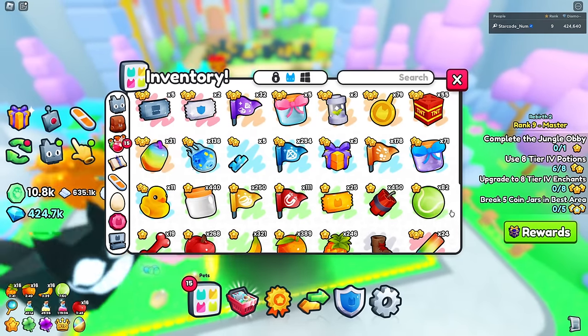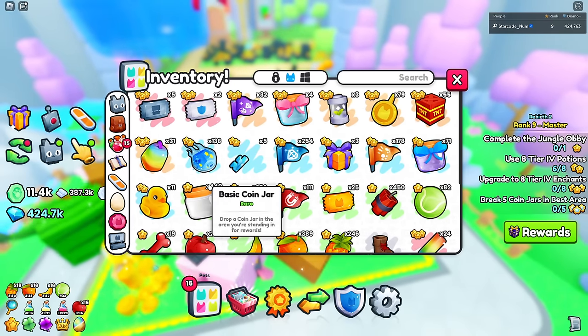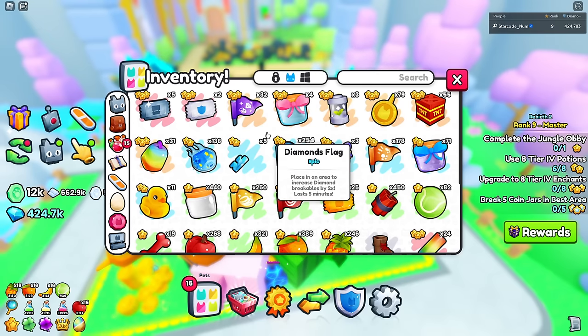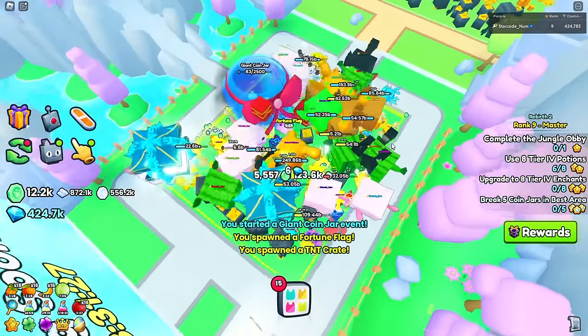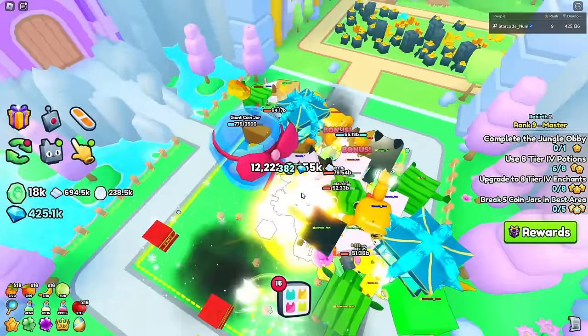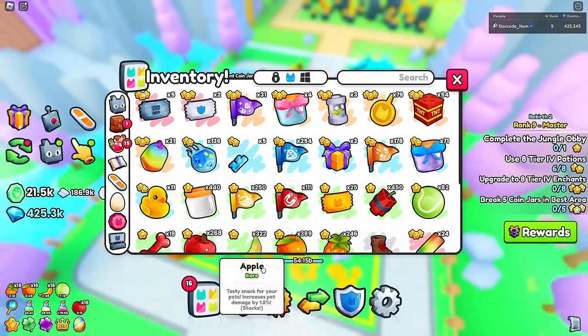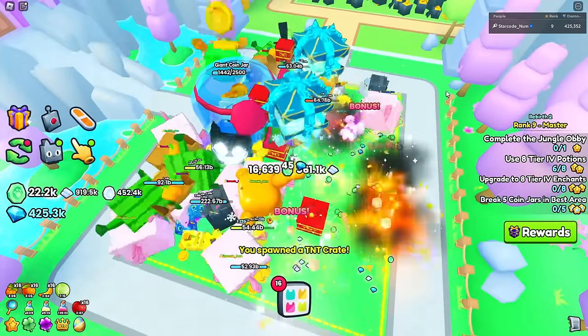The TNT now one-shots things, which might be related to how strong my pets are. I'm placing down a giant coin jar, a fortune flag, and TNT. Look at all those coins — we have 21k now. That's going to fund hatching for a while. Let's do a few more TNTs.